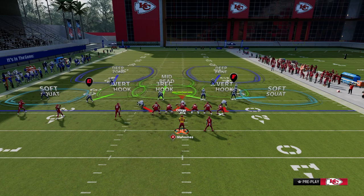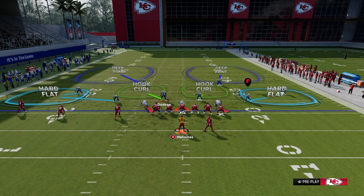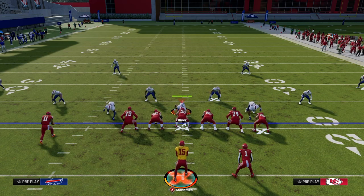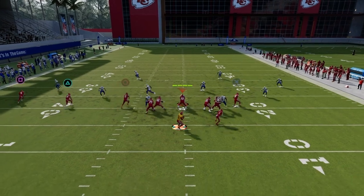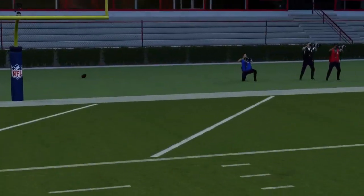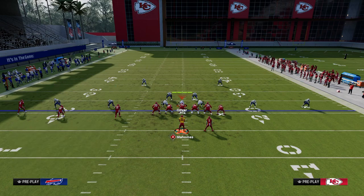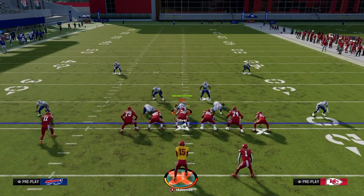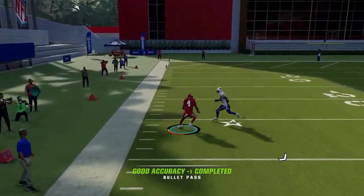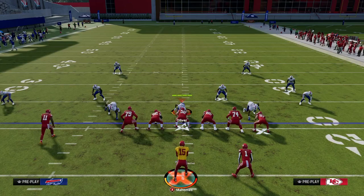Going back to Cover 2 — if your opponent runs it and doesn't man up triangle, maybe they man the outside guy to play the post, the Verticals streak route is going to split that safety and you can throw it inside for a big play against Cover 2 as well. If you're getting a baseline press with Cover 2 to the trip side, go to Verticals and look — if they're in Cover 2, you can hit them on the outside because of that inside seam streak pulling with the outside vertical breaking route.